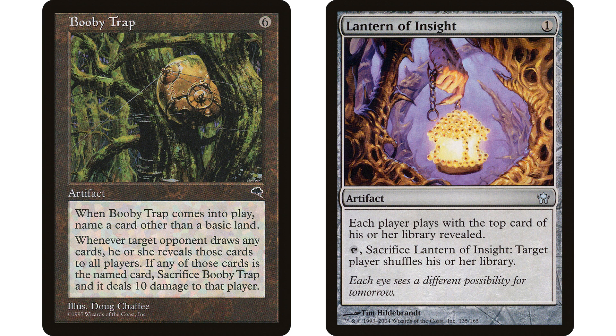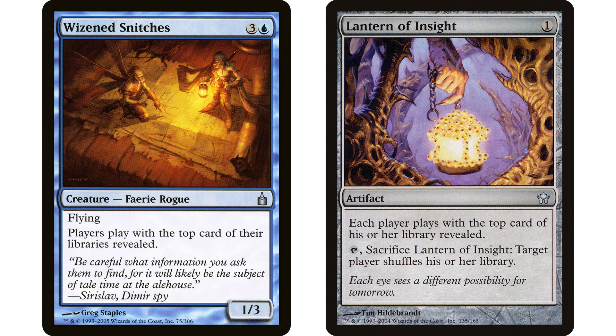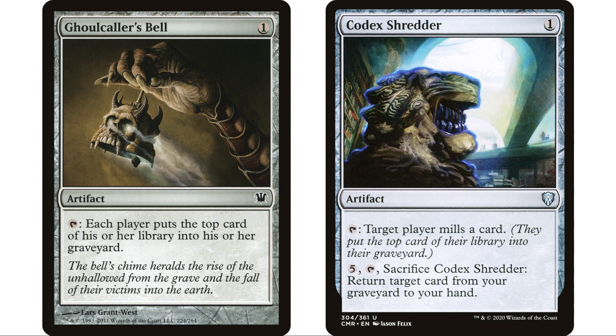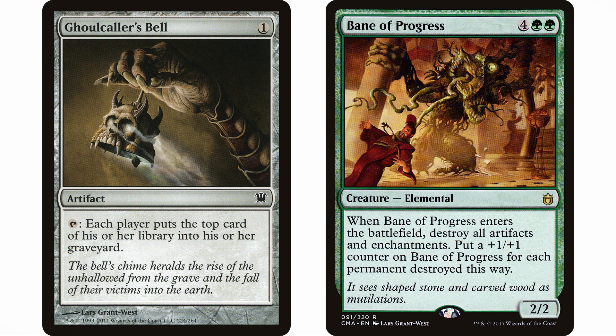Lantern of Insight is the best way to handle this — each player plays with the top card of their library revealed, so we always know what's on top. Wise and Snitches does the same thing, a three-and-blue fairy rogue with flying. Since we're constantly knowing what's on top of opponents' libraries, I decided to include a secondary Lantern of Insight strategy with Ghoulcaller's Bell and Codex Shredder. If we see something threatening like a Bane of Progress, we can mill it into their graveyard.